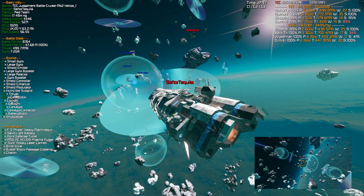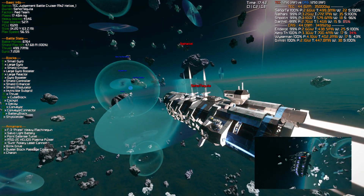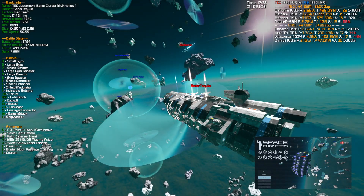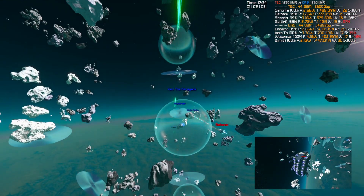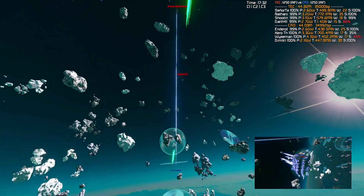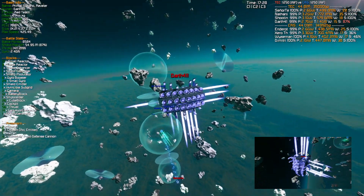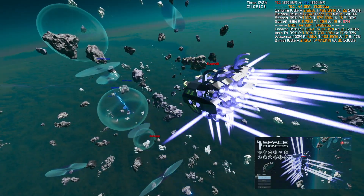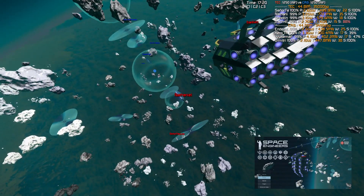Well, TEC have Nate with the six railguns — those are going to be the long range heavy damage. Where CRS is mostly brawlers, with the exception of Enderoth, who's running the sniper shield and shotguns. Yeah, those big green blobs — each of those are a fragment. And Darth with the Shiasm. So TEC, they got one long range, which is currently out front, and a bunch of short range ships which are currently out back.